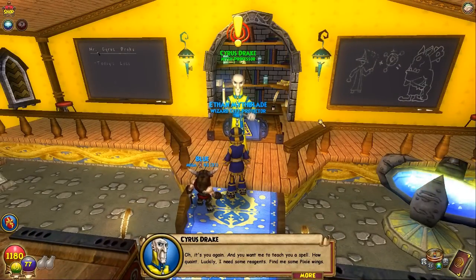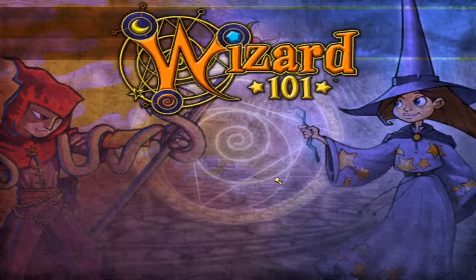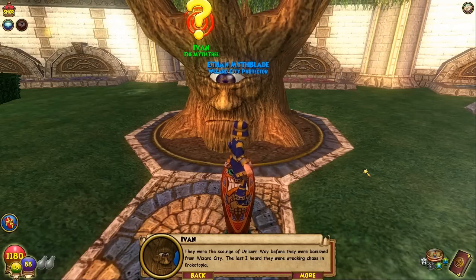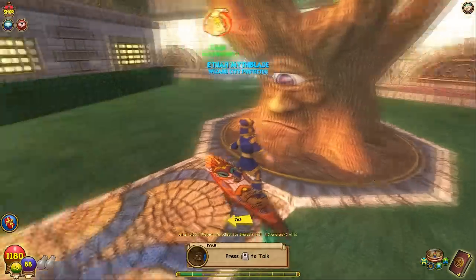Let's go talk to Cyrus for the level 18 quest. 'Oh, it's you again, and you want me to teach you a spell — Halgween. Luckily only an Adept will be able to locate them. Consult Ivan — he'll know more about them. Now leave me alone to my studies.' Go talk to Ivan, my best friend. 'What did you do to Cyrus to warrant him sending you out for those? If I know him, I'm sure that he wants you to collect wings from death pixies. They were the scourge of Unicorn Way before they were banished from Wizard City. The last I heard they were wreaking chaos in Krocotopia. Try the library in Krocotopia — though it was a while back, I'm sure they would have records of the pixies' escapades.'